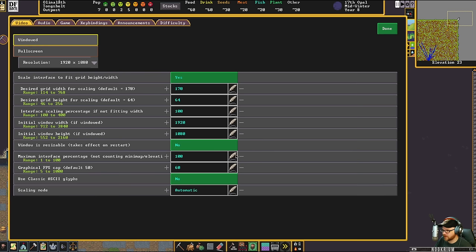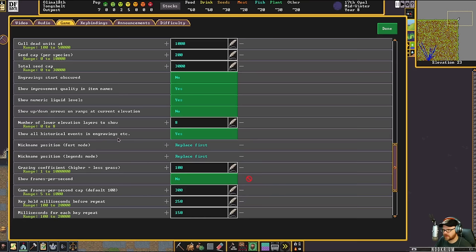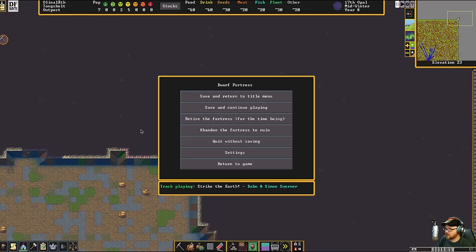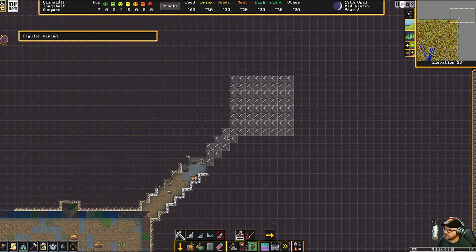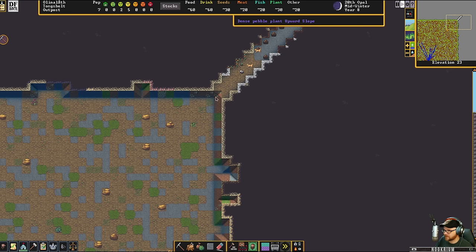I think I'm on fast speed, let me slow this down. There we go, okay that should do it. We'll dig that out — that's claystone, that is silt, tetrahedrites. We'll dig back this way and put in a nice square room. We've got hematite in the wall, some silt over there. So symmetrical — I love it.